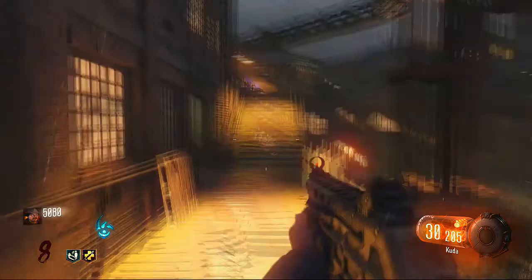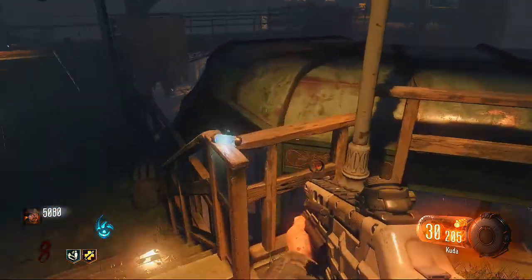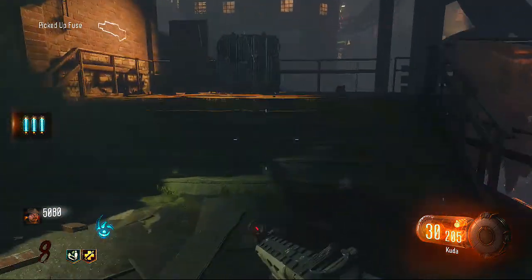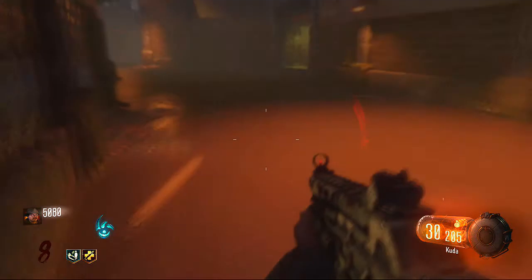One other thing: you're going to need 2,000 points. Once you stick the fuses into the generator, you're going to need 2,000 points to activate the Civil Protector. You have to activate them four times in order to earn the trophy, so you're going to need 8,000 points total.